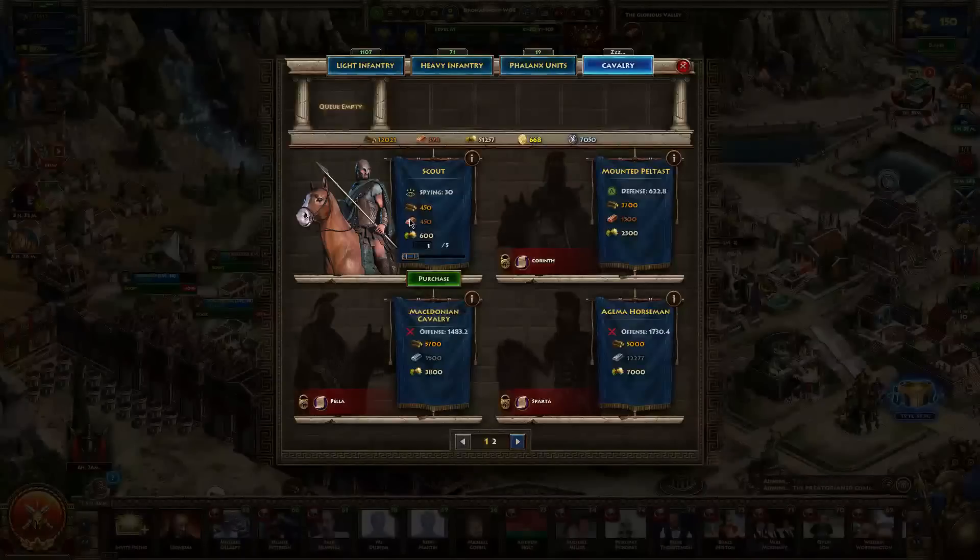Next, we have the stables. You can build this pretty early on in the game — this is where you're going to be building your cavalry units. At first you will only be able to build scouts, but after you sign more agreements you will be able to build the stronger cavalry units.